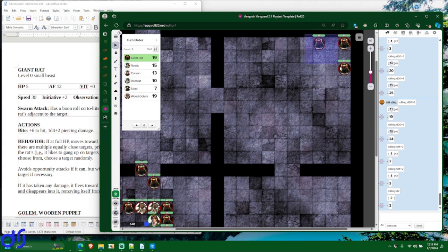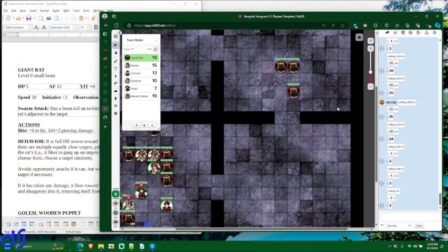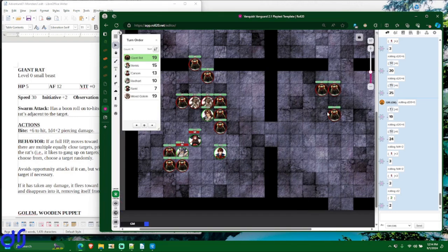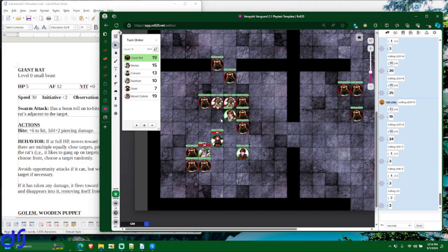So that group of rats is taking a different direction to reach the party — approaching from the east. Now the party is completely surrounded. Both of its frontliners have taken some damage. Things might look a little grim. However, things are about to look better because now it's the characters' turn to fight back.